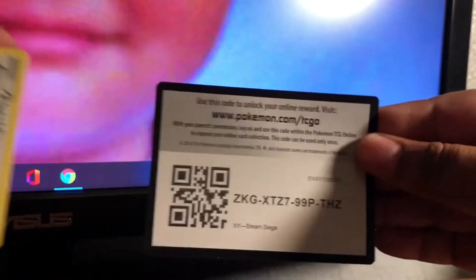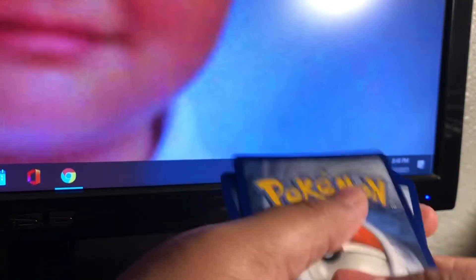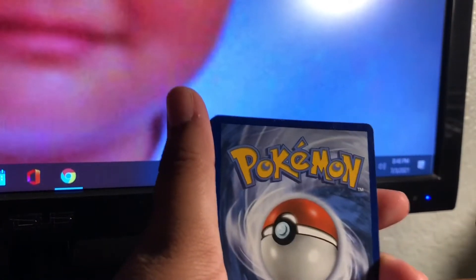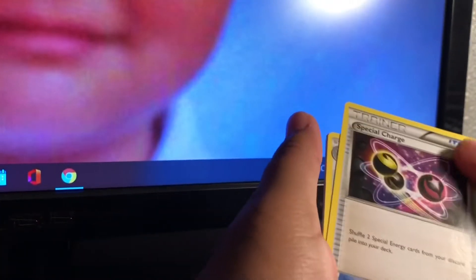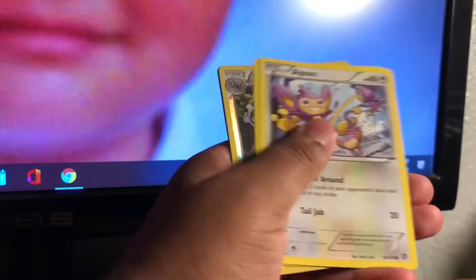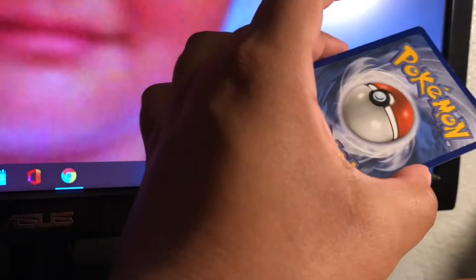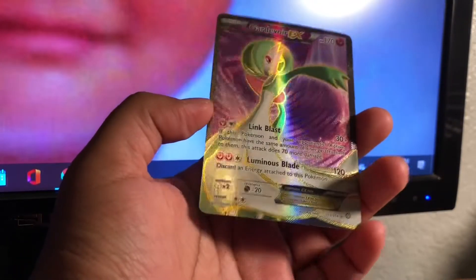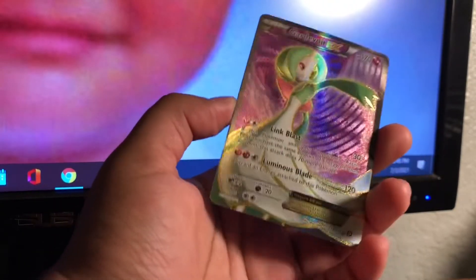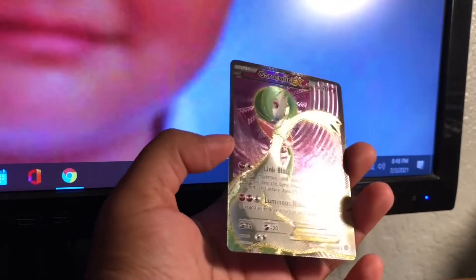Next pack right here. The lighting is a bit tricky. Wait — if it's an EX we're set. Look at that card right there — I think it is! We got Fletchling, Mareep, Drifloon, Aipom, Clinkscale, Larvesta, and a Carbink EX! God damn! It's super off-centered and the back is rough, but hey, it's a sick card. Let's go!